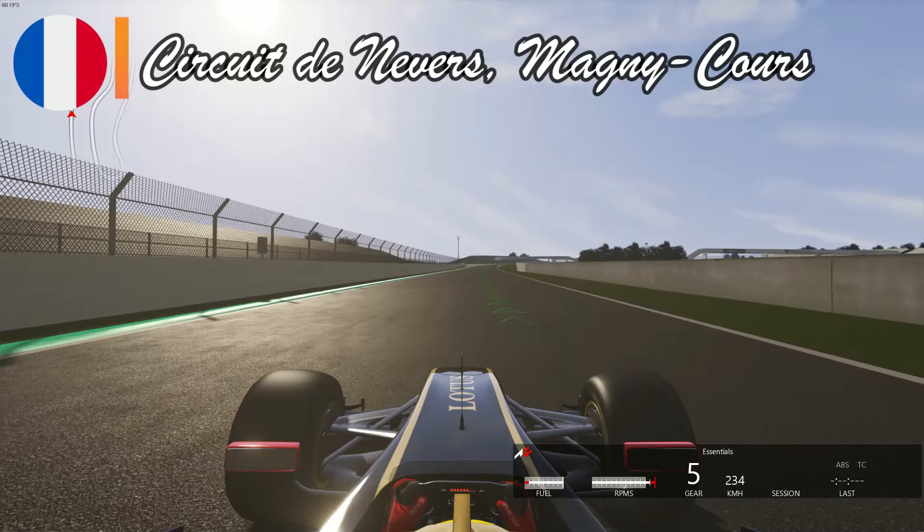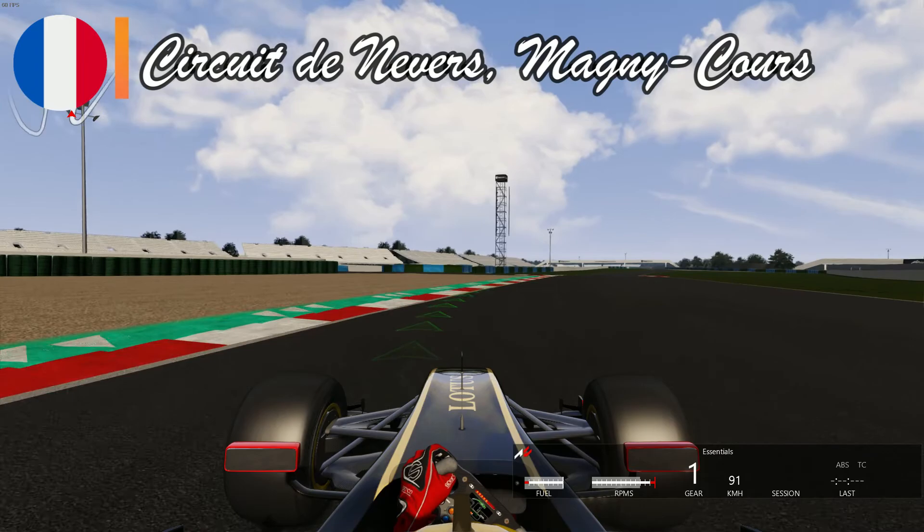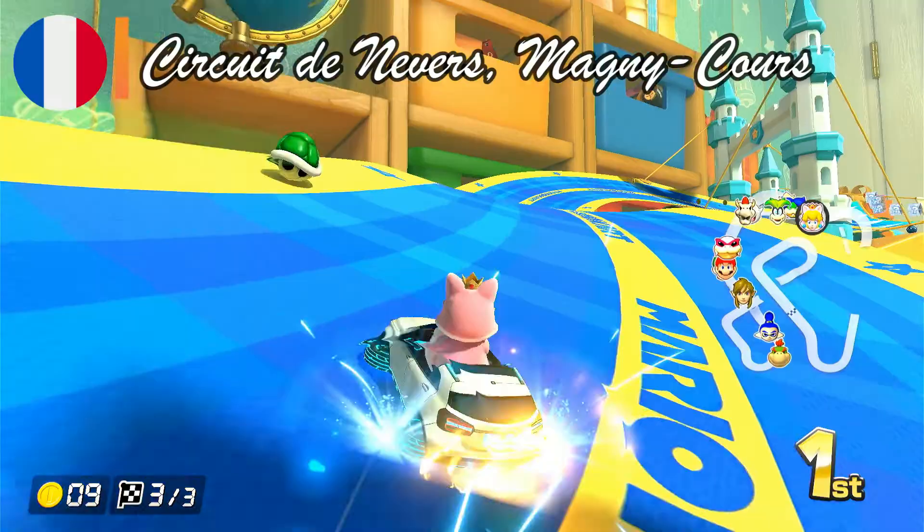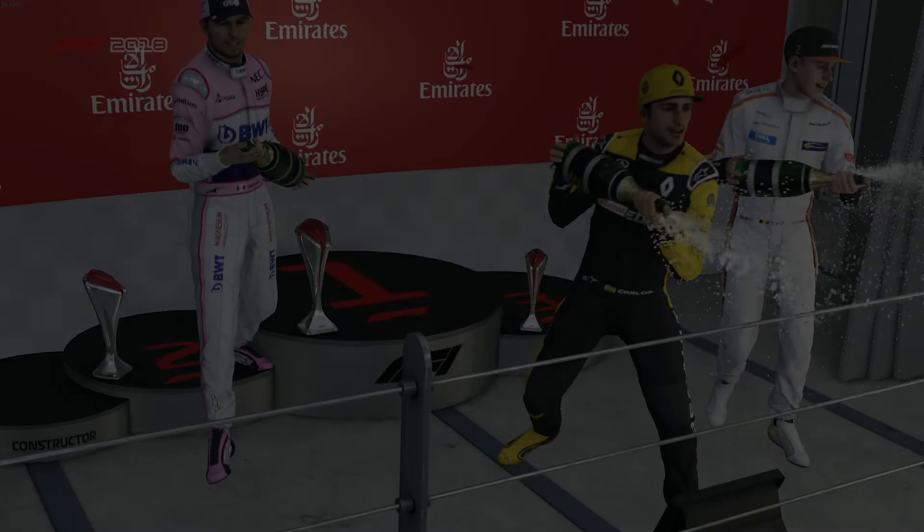The circuit to finish our list is one that many F1 fans miss and wish would replace Paul Ricard in the future: the beloved Magny-Cours. The track hosted a French Grand Prix in the 90s and 2000s and is both incredibly twisted but also incredibly fast. A Mario Kart track that mirrors this feeling for me is Ribbon Road for the GBA, later remastered in Mario Kart 8. Both tracks are narrow, precise and fast, and no better circuits could close off this part of the video.